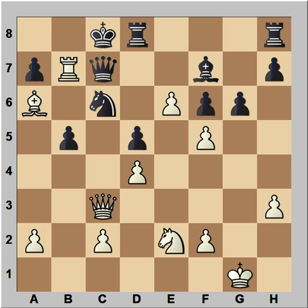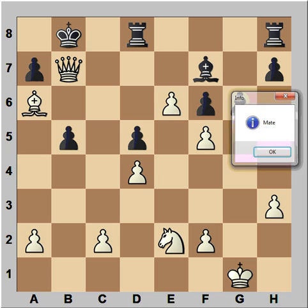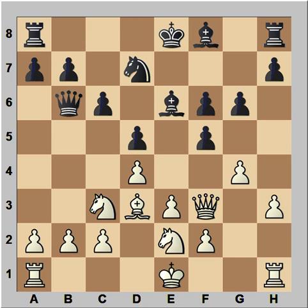Black is losing in all variations. If queen takes rook, white takes the knight — this is check, the queen is pinned. After king to b8, queen takes queen, check, mate. So what did we learn in this game? We learned that we should think twice, or maybe even three times, before capturing that poisoned pawn. I hope that you enjoyed watching this video. I wish you good luck with your chess. Bye for now.